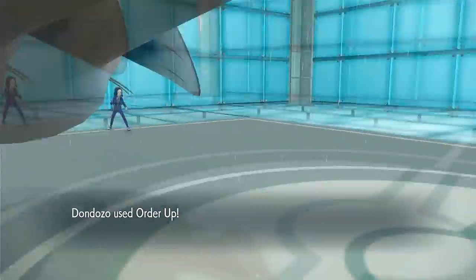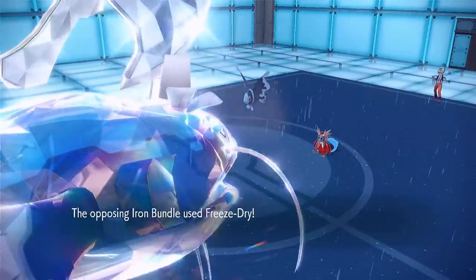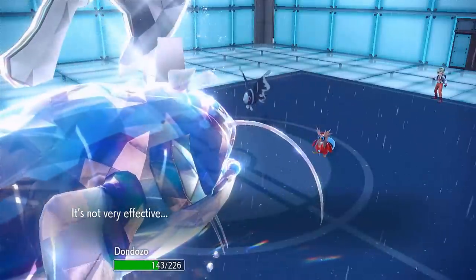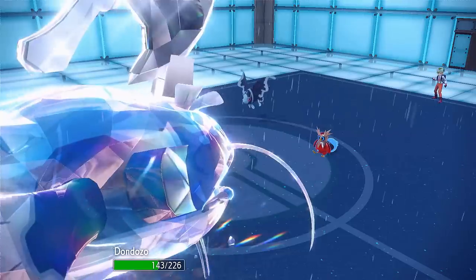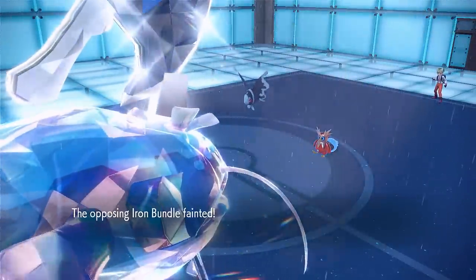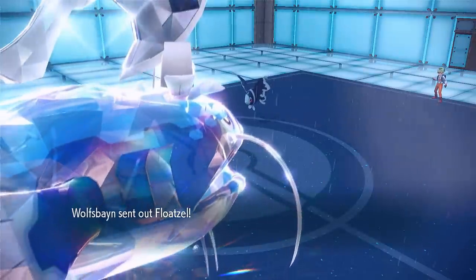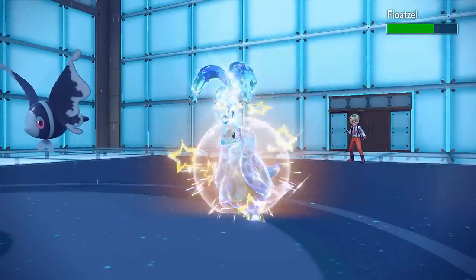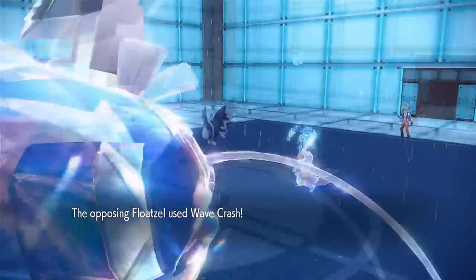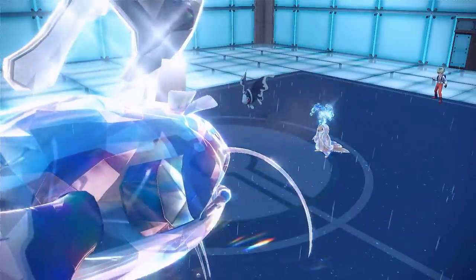Tatsugiri hops into Dondozo — they're girlfriends. Icy Wind misses Tatsugiri because she's inside Dondozo now. Order Up's animation is so cute. We get a sharp boost in Defense because Order Up gives a boost based on the Tatsugiri form, and with Simple that gets doubled too. Lumineon goes for Tailwind — go girl, give us nothing. I'm not going to target Lumineon intentionally. They Freeze-Dry crit me — thank god I Terastallized into Steel type. I go for Surf and wanted to give Lumineon a Special Attack boost from Storm Drain to be nice, but unfortunately Lumineon is still useless.